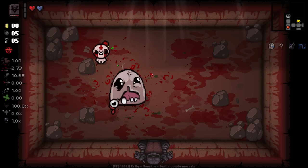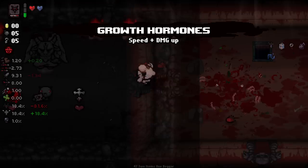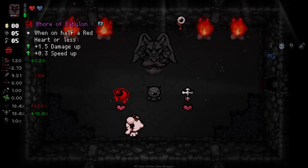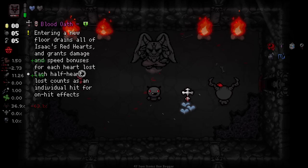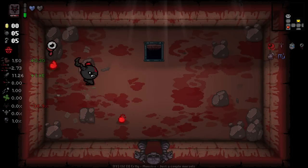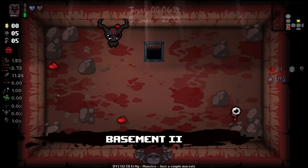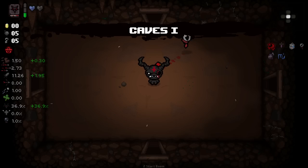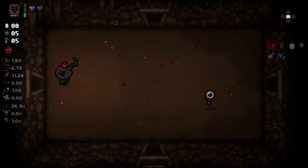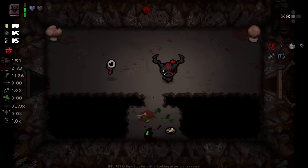Bosses are going down extremely fast here. The idea is we can check out this Devil Deal — Whore of Babylon. There you go, exactly as you just saw: we took Whore of Babylon, it removed our last remaining heart, and that remaining red heart was replaced with a black heart. So we have put ourselves in a very good position damage-wise. We have the item that lets us freeze our room when we enter, making this a relatively speedy run.